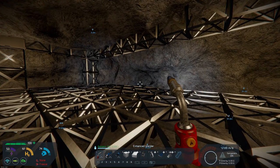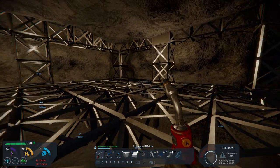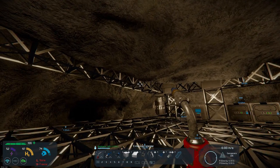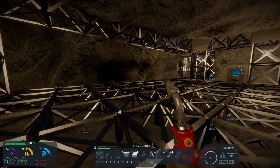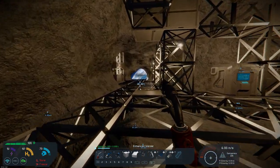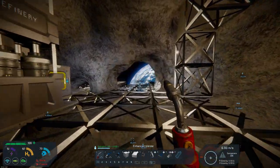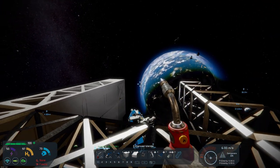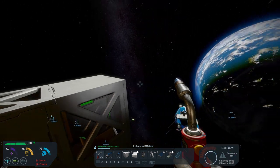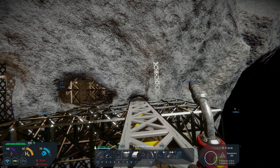I've got the lights in here now, so if we turn my light off you can see that this is a bit more lit. Once I get more beams across here I'll be able to put more lights in over here. Let's go down here to the miner - first things first, let me get up here, let's land here. I need to check my GPS.